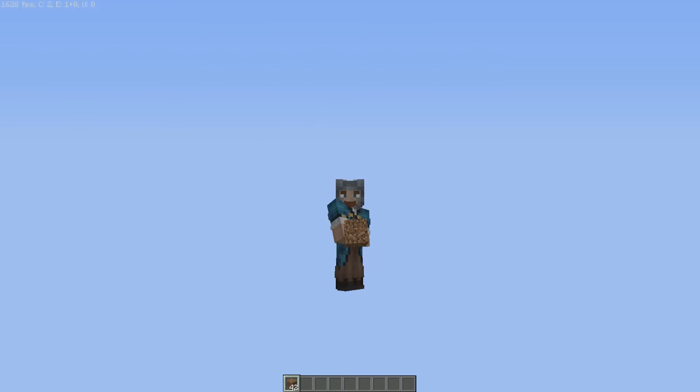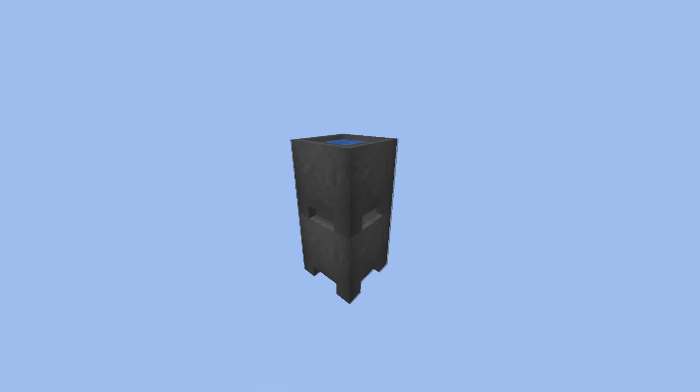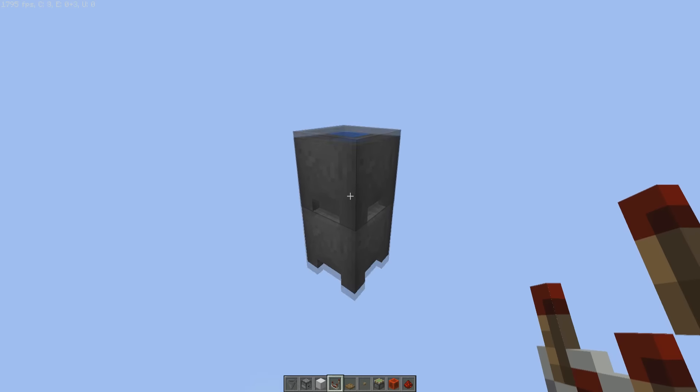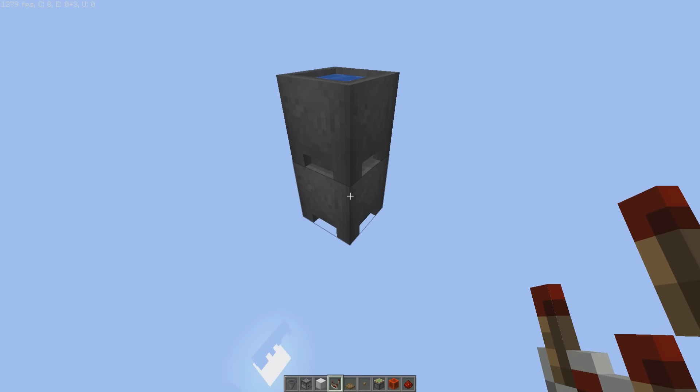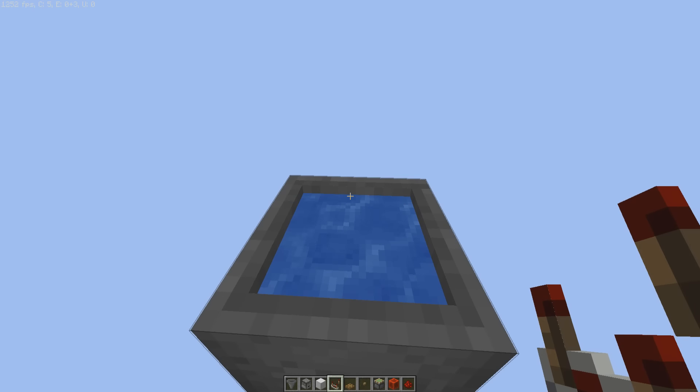Let's get on with the tutorial. Now it's time for the tutorial. Let me just turn around for you and have a look at this thing over here. So first of all, you want to place down two cauldrons underneath each other. One is going to be empty, and the top one is going to be full with water.